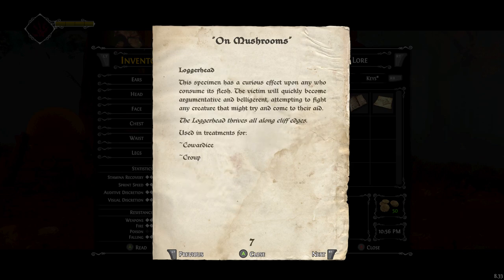The Weeping Widow blooms beneath bee nests where natural sugars from the honeycomb infuse the ground. Used in treatments for droop ear and toothache. Loggerhead — this specimen has a curious effect upon any who consume its flesh. The victim will quickly become argumentative and belligerent, attempting to fight any creature that might try to come to their aid. The Loggerhead thrives all along cliff edges. Used in treatments for cowardice and croup.